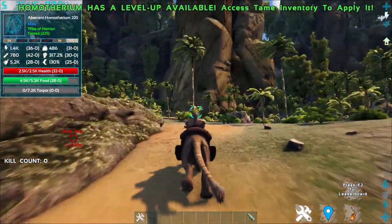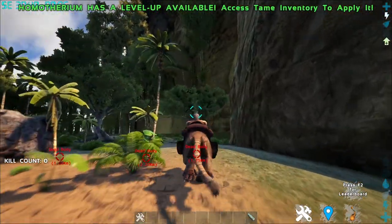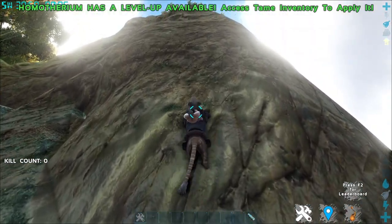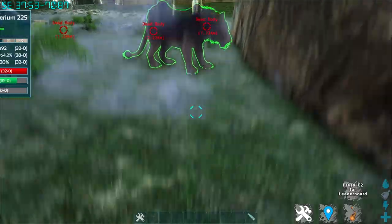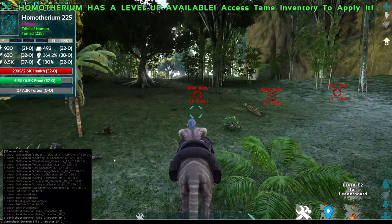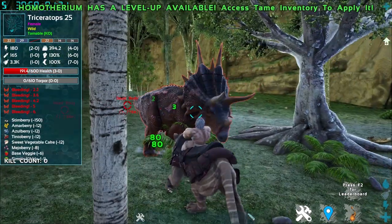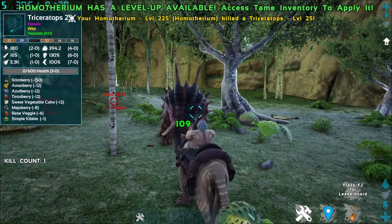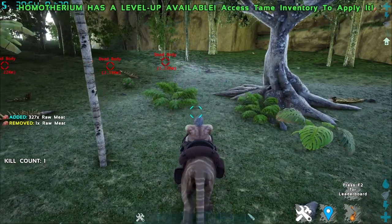Let's look at its abilities. As the developer notes suggest, it can climb trees and mountains, though it takes more stamina. It's good for traveling around. For its attacks: left click is a bite that applies Daeodon bleed, so you can bring this to boss fights and bleed enemies dry. Right click is a claw swipe with knockback. Using left click to bite a corpse gains meat — and using right click to harvest gives more hide and even keratin.